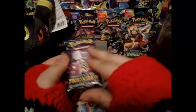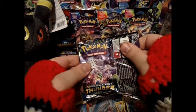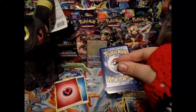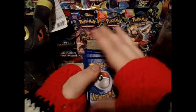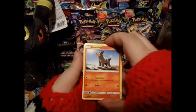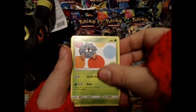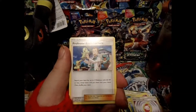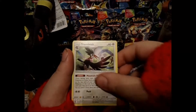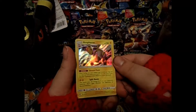Last pack — let's hope for some last-pack magic. We've done pretty decent; let's see if we can do one more. We have a Hound Hour, Poiple, Poiple, Larvitar, Tangela, Ninkata, Fairy Charm Psychic, Professor Elm's Lecture — nice — Trumbic, Eevee reverse, and an Ampharos, an Ampharos hollow. Yeah, at least we got something. And it has that bleed-through too — I love the bleed-through.